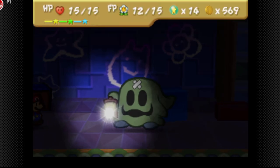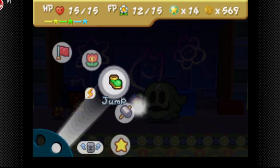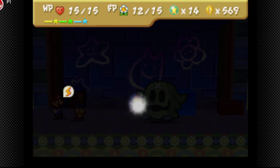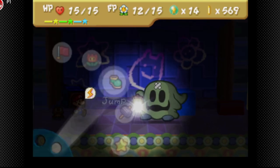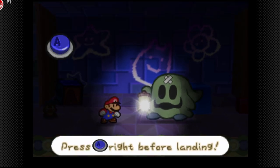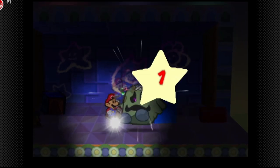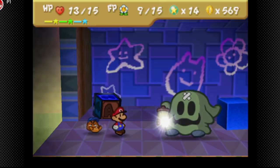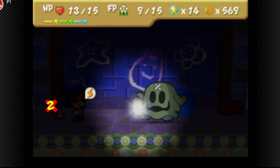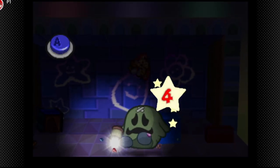Sorry for that technical difficulty — I just dropped my controller. He'll also find other attacks but he'll mainly do that method. We're gonna power bounce him; we have two power plus badges so he should be taken down in a few turns. He'll also injure party members that way, so one or two more power bounces and he should be down.